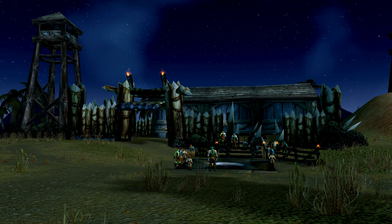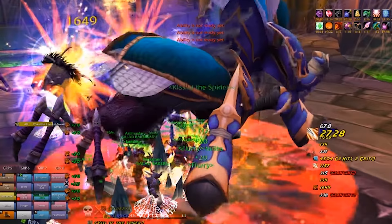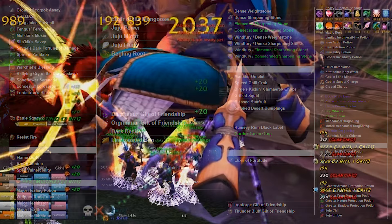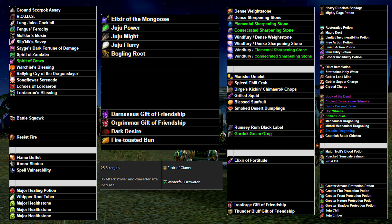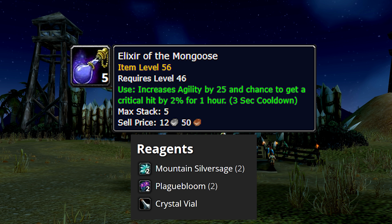Now let's talk about consumables. Warriors are probably the class that benefits the most from stat increases — when their stats inflate, they become absolute machines, scaling harder than every other class in the entire game. There's a huge emphasis on collecting consumables before raid. The first core consumable is Mongoose Elixir, one of the most value-packed potions in the entire game. The mats are simple: two plague bloom and two mountain silver sage to craft it. The stats you get are absolutely bonkers for the price: 25 agility and 2% chance to crit, which is an effective 3.2% chance to crit as a warrior.